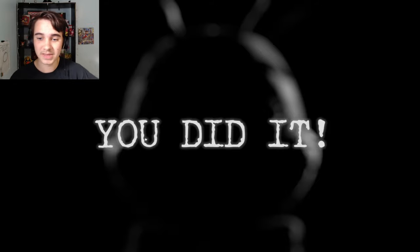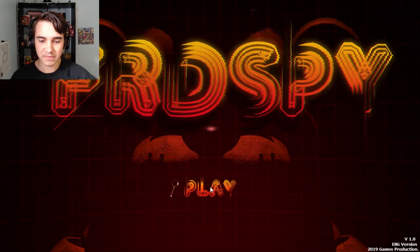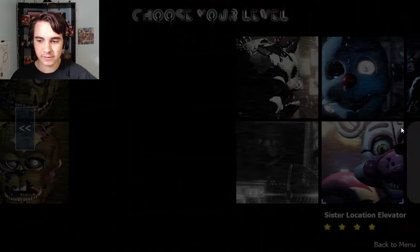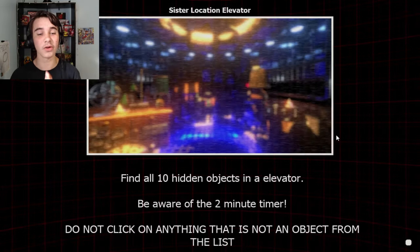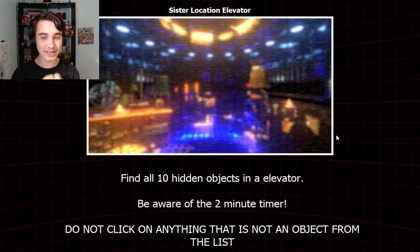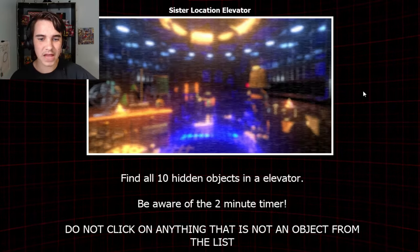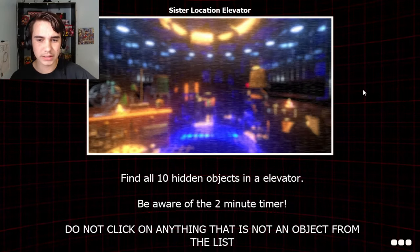Next up - is it the elevator? I'm pretty sure it's the Sister Location elevator with Funtime Foxy, if I remember. Yeah, okay - this is the second to last level. Oh my god. This doesn't look like it's gonna be that bad because it looks fairly lit and everything here looks pretty large.